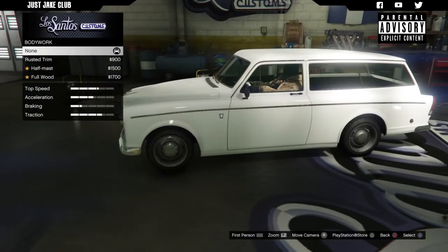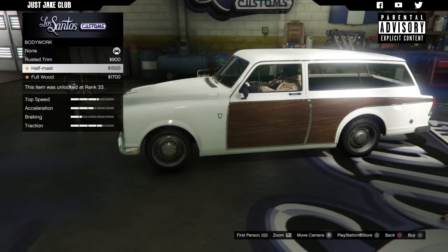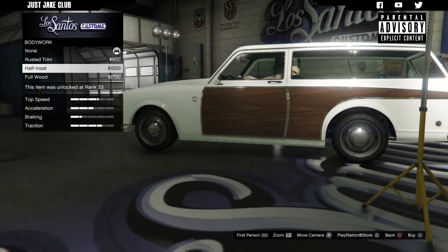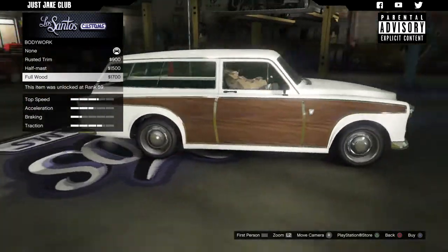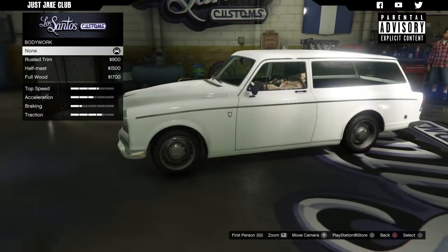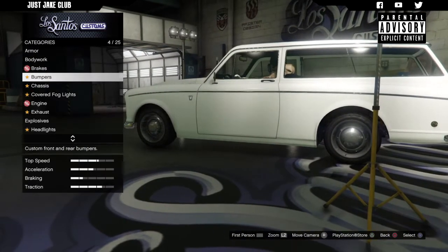We've got the little trim on the side of the car as well which turns rusted from chrome, then we've got the half mast and the full wood options. I'm not a massive fan — I think it looks better than none because I don't really want to go rusted either, so I'm going to stay none for the bodywork. Next we've got the brakes — we're going to get the race brakes.